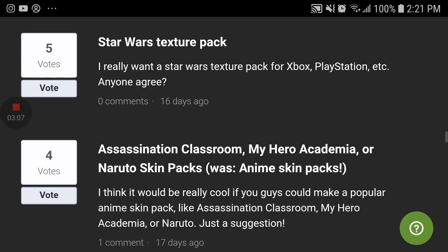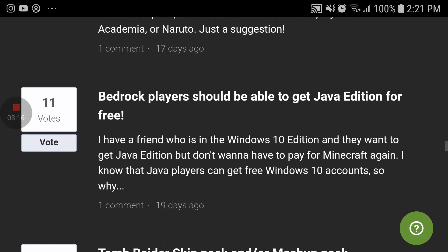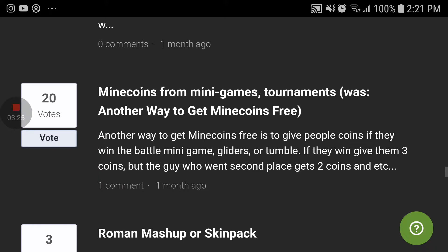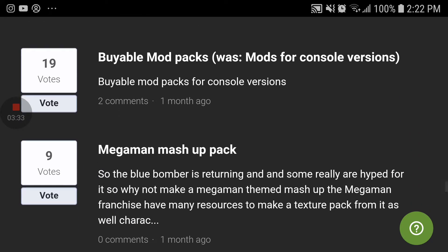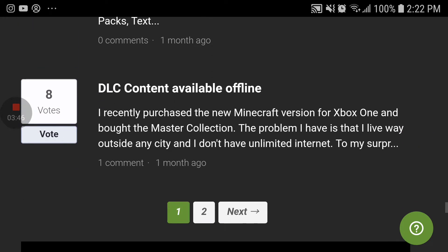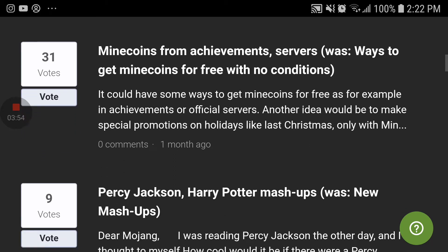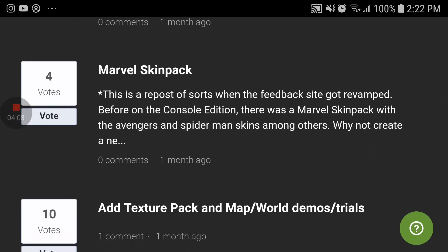More free skins. Star Wars texture pack — yes, I would want a Star Wars texture pack. Mega Man massive pack, more free maps, 12D of Minecraft, more DLCs and add-ons. Percy Jackson mashup packs and Harry Potter mashup packs.